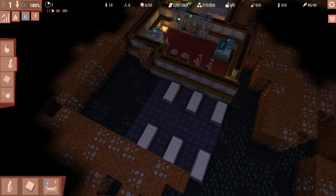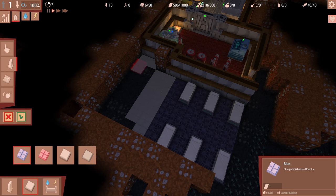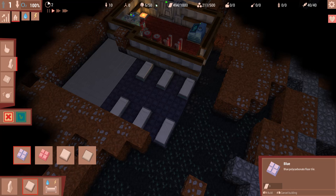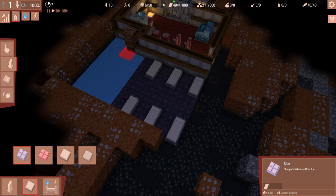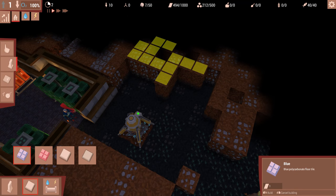One thing I do wish is that with a lot of other games like this, typically you draw a full square. If I'm drawing tiling, usually you'd click and drag and it would make a filled-in square. Here you kind of have to draw every single line - it's not a big deal, but it can be a little bit tedious when you're trying to do it in a hurry.